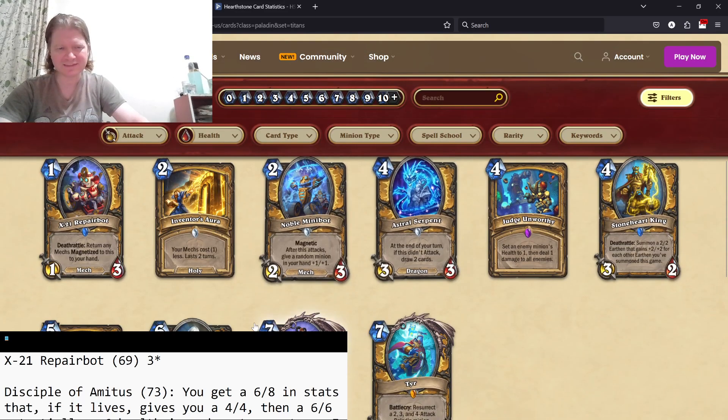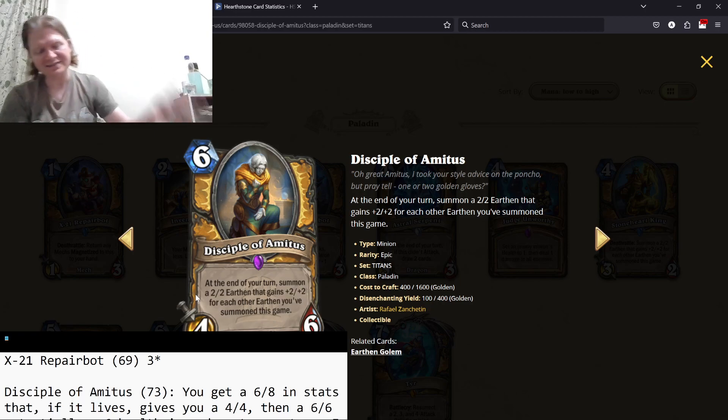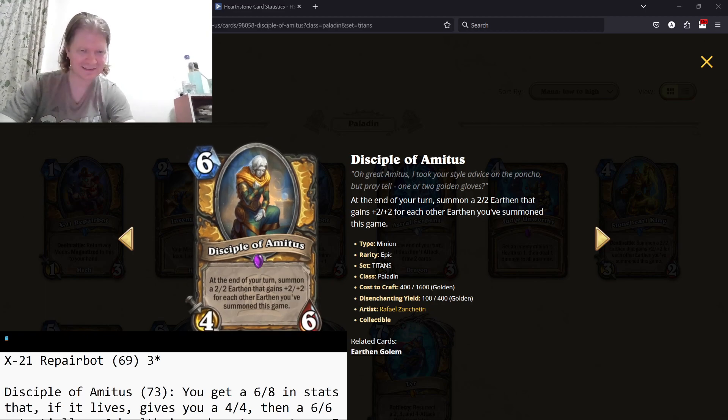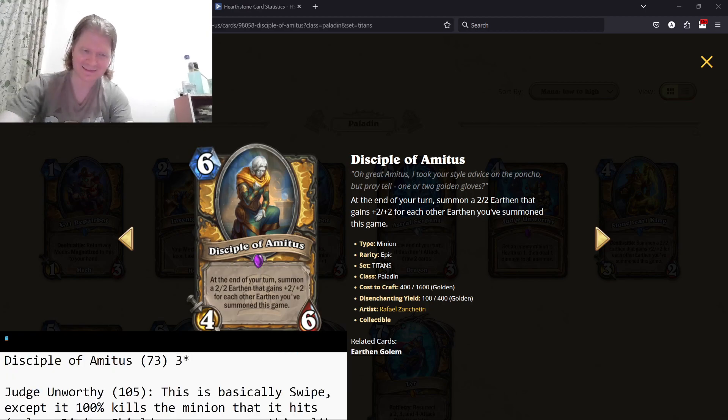Disciple of Amethyst — 4/6, at the end of your turn summon a 2/2 Earthen that gains plus two, plus two. So that's 6/8 worth of stats for six mana. If this doesn't die, it gets you a 4/4. If that doesn't die either, this can potentially win the game if you can protect it. That's how strong it is, which is why I have it as a high three-star card. But I do think there's enough removal that it's going to be fine.